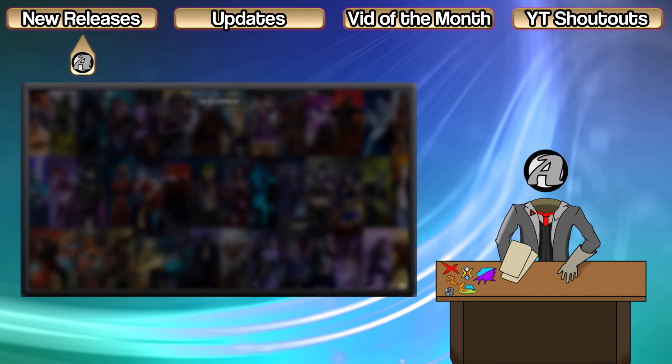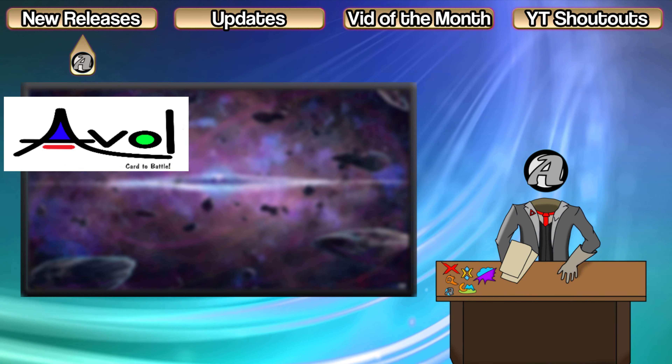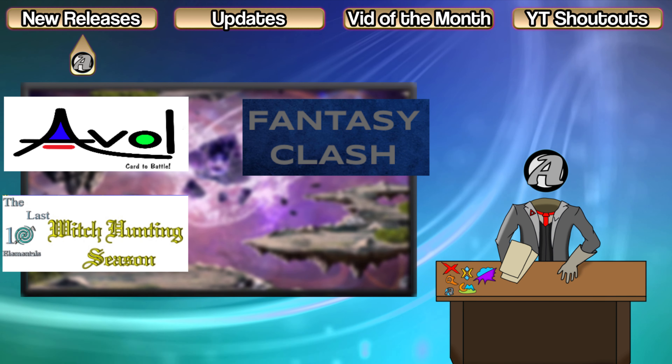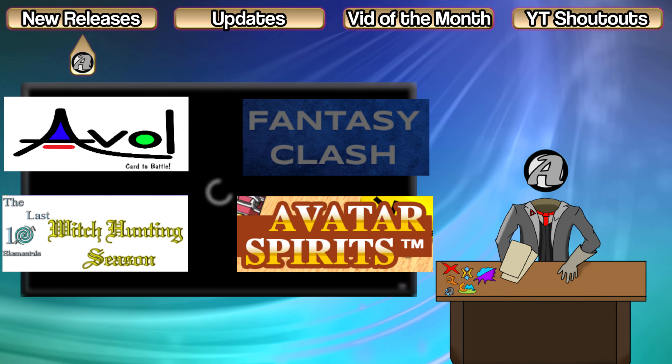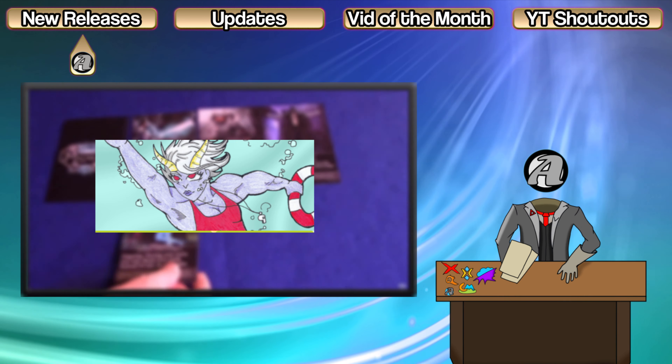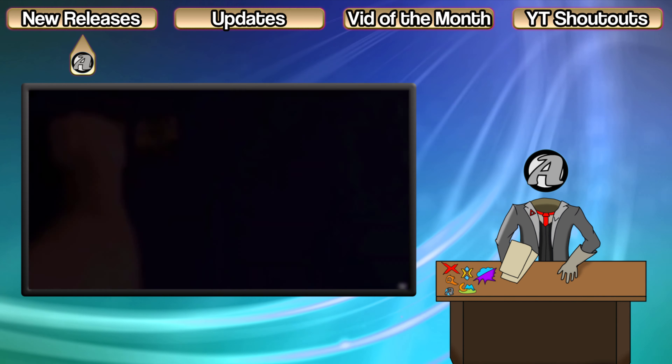Other games which released products this month include Aval, Fantasy Clash, Last 10 Elementals Set 2, Avatar Spirits with their two player pre-constructed decks, and a set of beach promos for Spellslingers — which will be gone by the end of the month, so if you want those, move quickly. There was a lot of new releases this month.